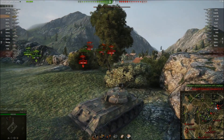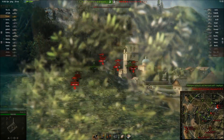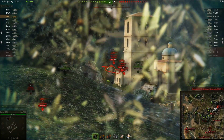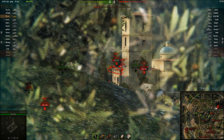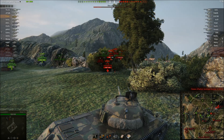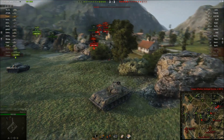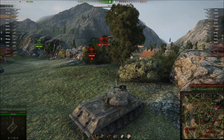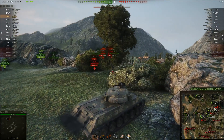I think the Ferdinand somewhat noticed that we're losing our cloaking device. There's a Vz there — I actually wanted to shoot for the cap before but he saw me. I clipped that one. This is just a game where you want to reload fast so I can get all this health that's just lying around. If only this wouldn't be another autoloader — I'm not a 140, I could be farming damage continuously.